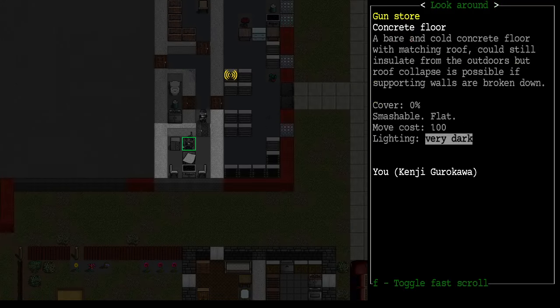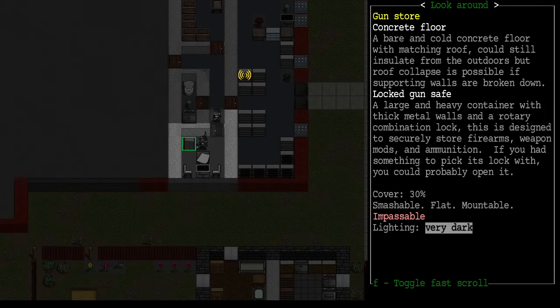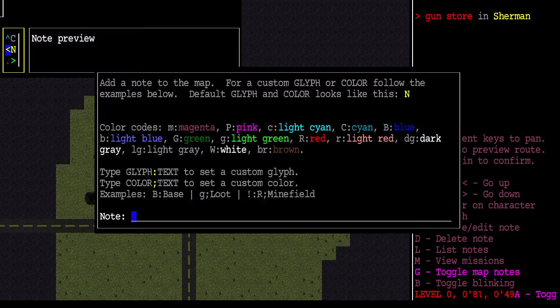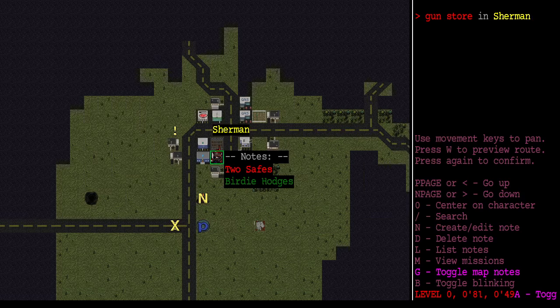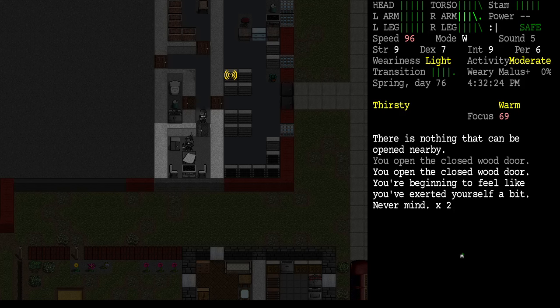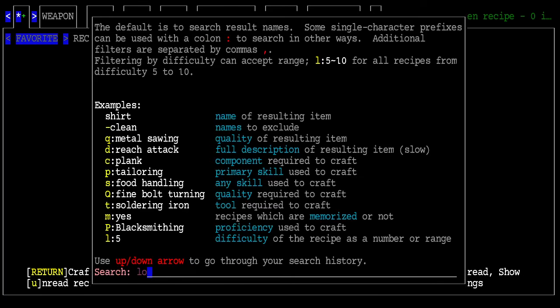So we don't waste that, I want to try cutting this one open and save this other safe for later. I'll make a map note here — 'two safes' — and we'll be back for that. Can we craft a better lock pick? Let's check.